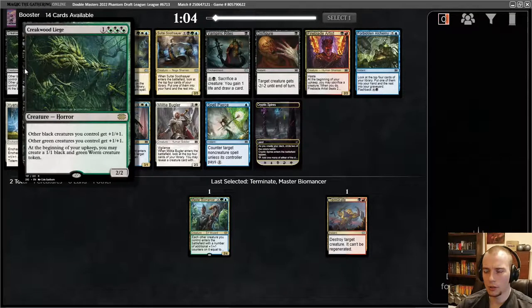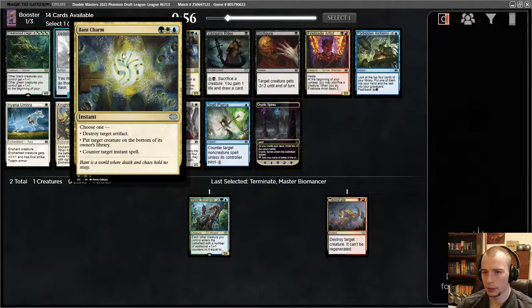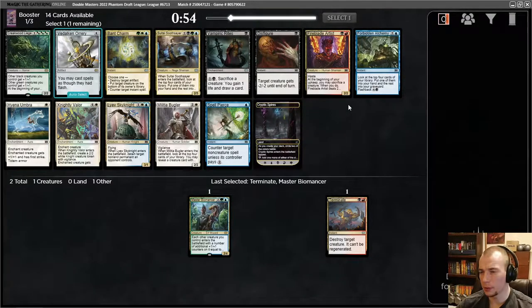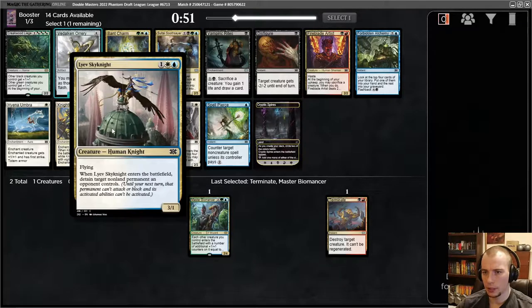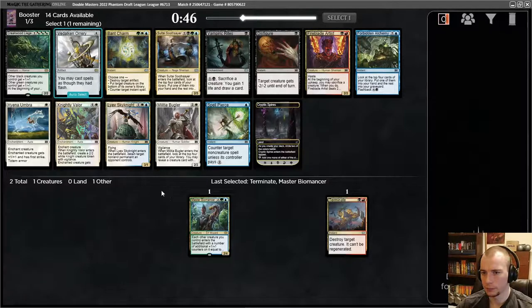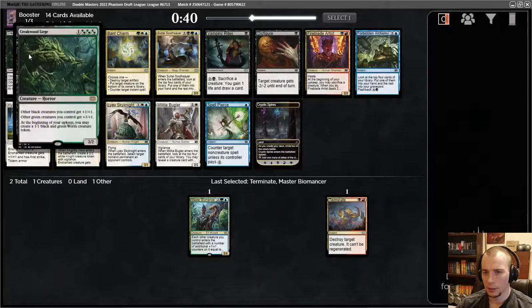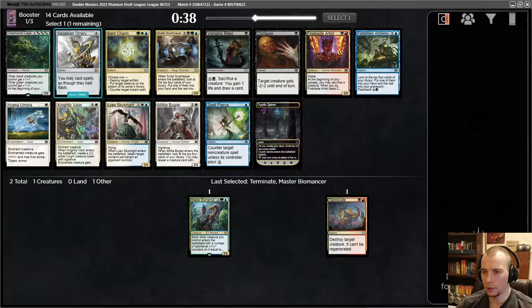Gruul Charm is kind of a removal spell which isn't bad. There's a Sky Knight — Sky Knight is a combo with Biomancer. Band Charm could be good in a blink archetype. I'm not super excited about Creakwood Liege; we've done the salty-ice-to-slayer thing a lot. I might take the Sky Knight here and we'll see where that ends up.